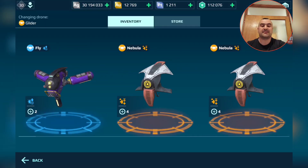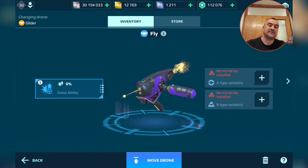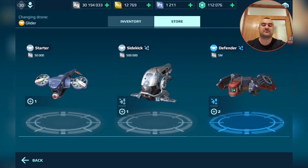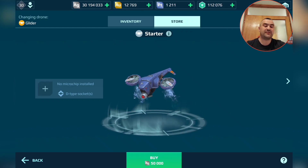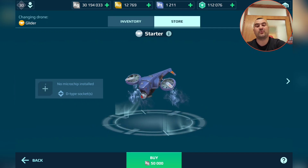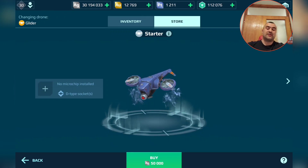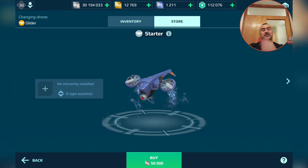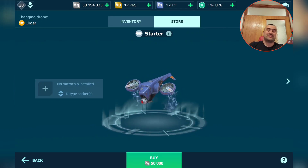The first one is the Fly Draw — it's a really cheap one. Let's go in the store, maybe it's easier that way. It's 50,000 silver and it has only one slot, it's D type — the healing slot. So basically this drone, being really cheap, is not that bad for a starter or lower league because you get it for 50,000 silver.